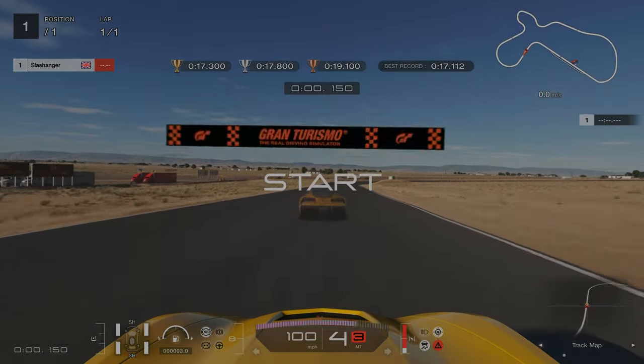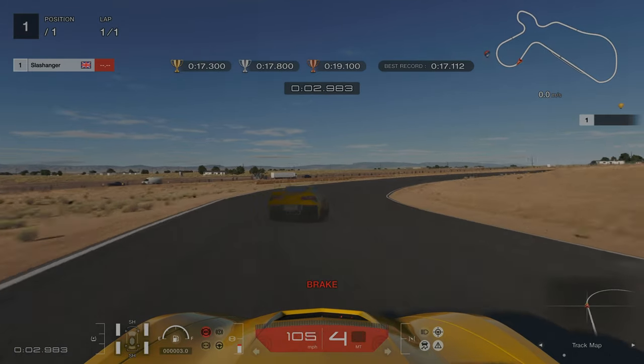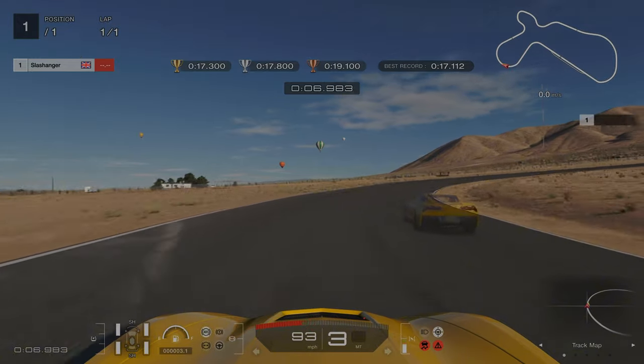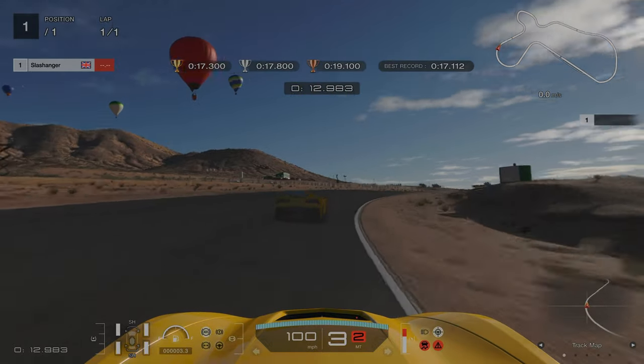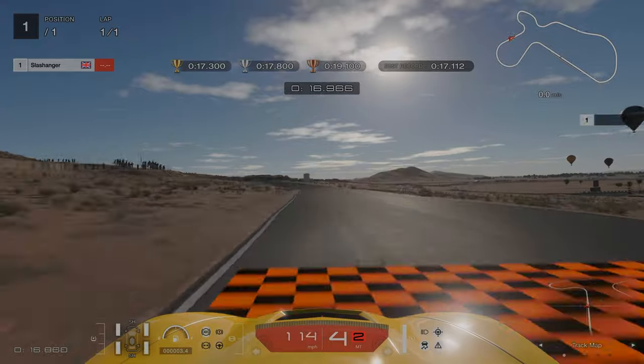For Licence Challenge 1, our first braking point is going to be just as we're approaching this hill on the right hand side. We're going to go down into third gear and coast round the first part of the corner. We're aiming to be in the middle of the track and then as we're going round we're going to be 50% throttle. Be careful of the left hand side track limits because that will catch you out quite easily.